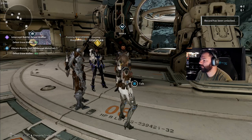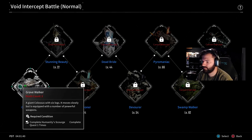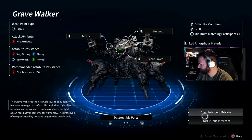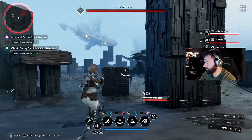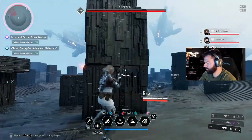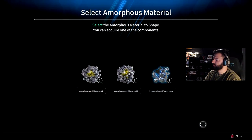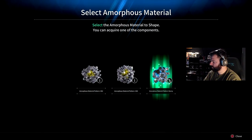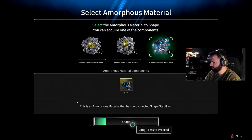Sanaka tells you about these void intercept battles that you have to take part in, and the first one is a Gravewalker. This main mission is where you need to pay attention. Once you've defeated the Gravewalker, it will give you the option to choose from three separate rewards. Make sure you're choosing the reward on the right-hand side, which should be called the Amorphous Material Pattern Bunny.